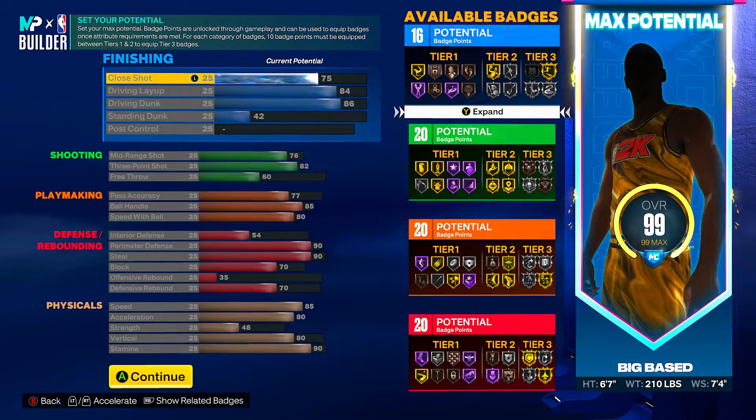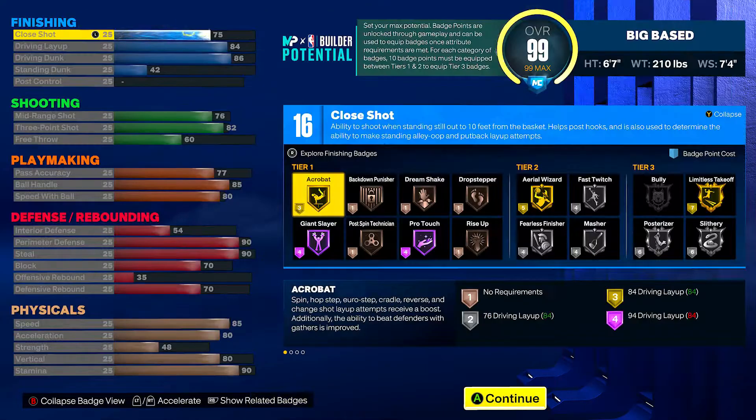As you can see you get 16, 20, 20, and 20. This build does end up having 80 badges — we're going to get those extra four badges from career mode for completing the Welcome to the League quest. They took out the rebirth boost so you can't get that plus eight anymore, but you will still get that plus four to put on your build to give you that 20/20/20/20, or spread it out on defense, playmaking, shooting — wherever you want.